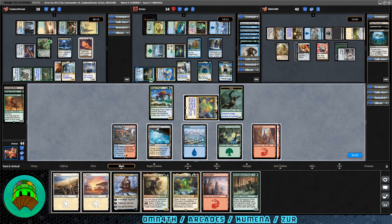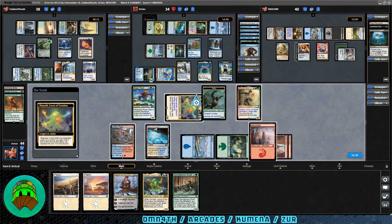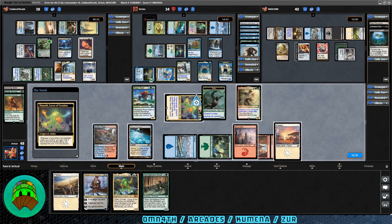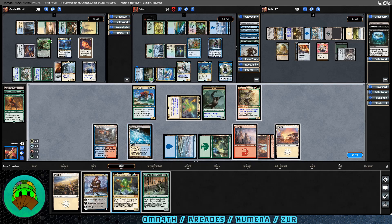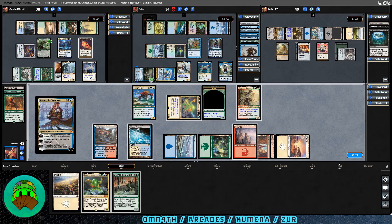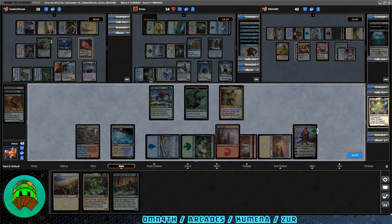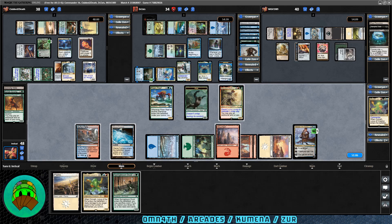We draw Springbloom Druid. Should we play Mina and Denn Wildborn? Seems like it could be pretty good — let's do that. We play a Mountain and then a Plains for two landfall triggers. At this point we could play either Omnath or Venser, and I'm thinking Venser, because we get to draw two cards. We tap a Plains, cast Venser the Sojourner, and activate the plus two to blink our commander. It will stay exiled until the end of turn — remember to say no to returning it to the command zone, otherwise it will not come back.